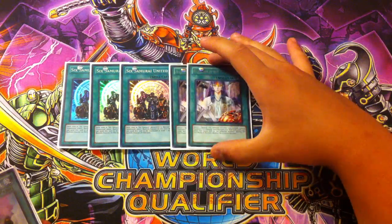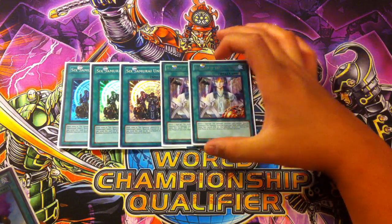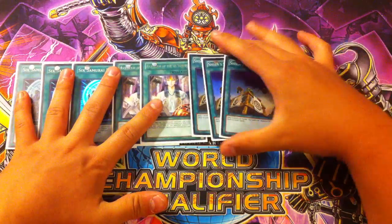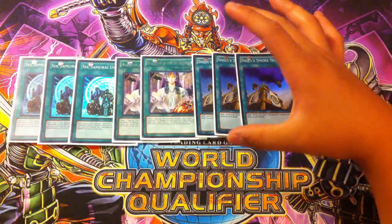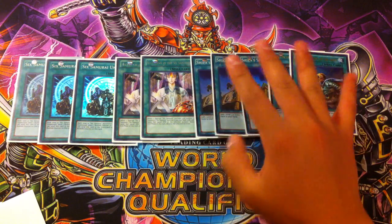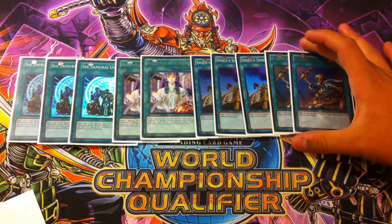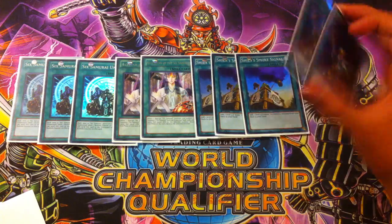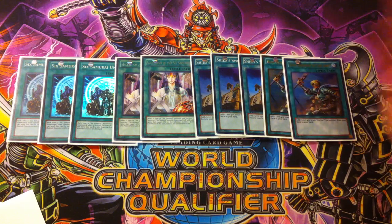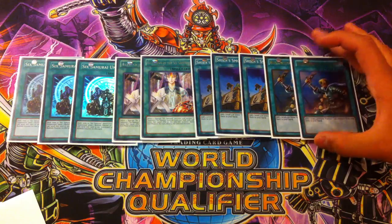I play double Asceticism of the Six Samurai — this card is absolutely amazing, helps you get into your instant XYZ and instant Shiens. For our search engine, we play triple Shien's Smoke Signal and two Reinforcement of the Army. These cards help you get into your combo pieces as fast as possible to go into your first-turn Shien, first-turn Tree Beast, stuff like that. Having Rota at two just makes the deck even more consistent.